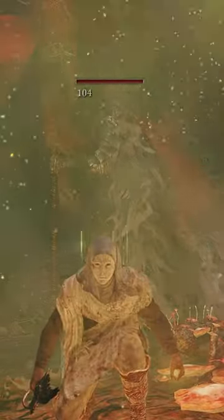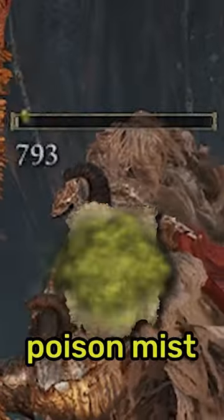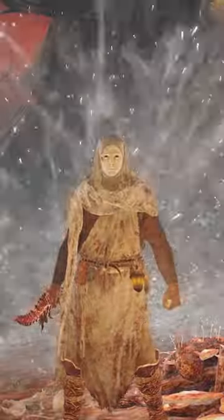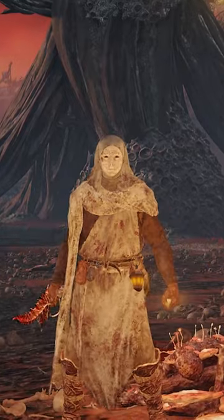move around Commander O'Neil as shown here and crouch walk until you're right behind him. Once you're in position, cast the basic Poison Mist spell and his health will tick down without the boss aggroing. Simply rinse and repeat a few times and Commander O'Neil will be defeated, granting you all the yummy rewards.